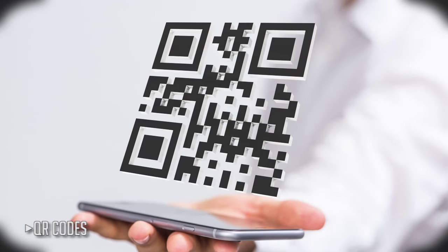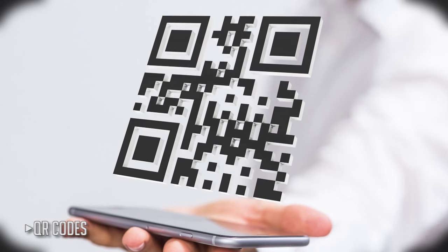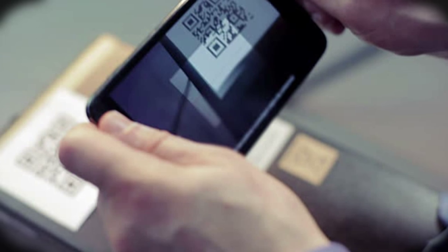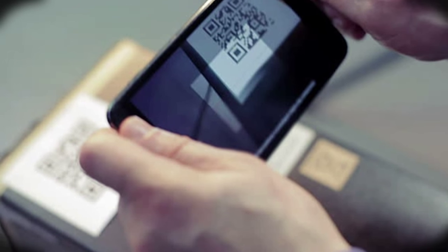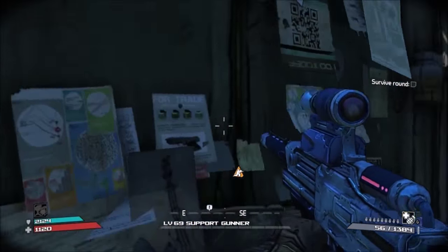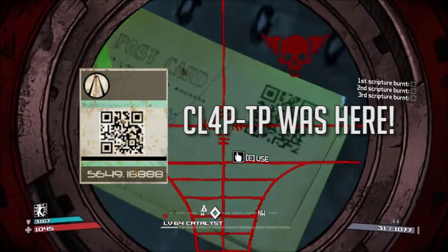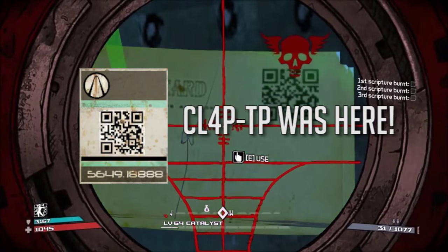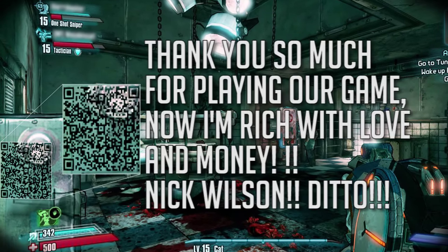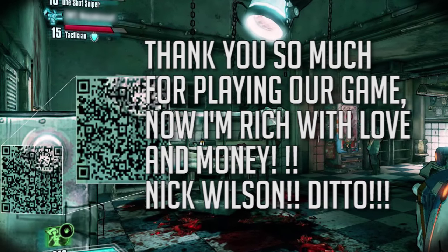A QR code, or quick response code, is a machine-readable optical label that can contain coded information — kind of like a UPC code but with greater readability and larger data storage. Borderlands 1 and 2 have secret QR codes scattered throughout the game, so just flash your smartphone's QR reader on the screen and unlock some interesting tidbits. One code in the first game decodes to 'CL4PTP was here' — Claptrap was here. In Borderlands 2, one code reads: 'Thank you so much for playing our game. Now I'm rich with love and money. Nick Wilson. Ditto.'